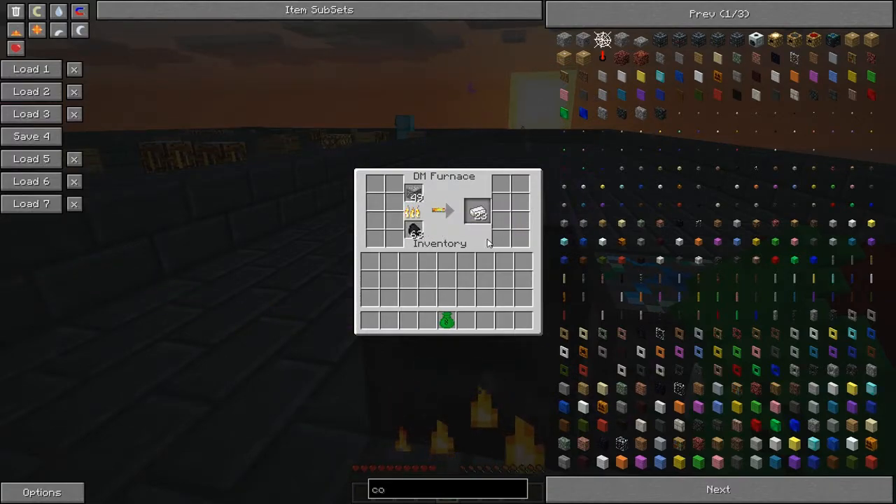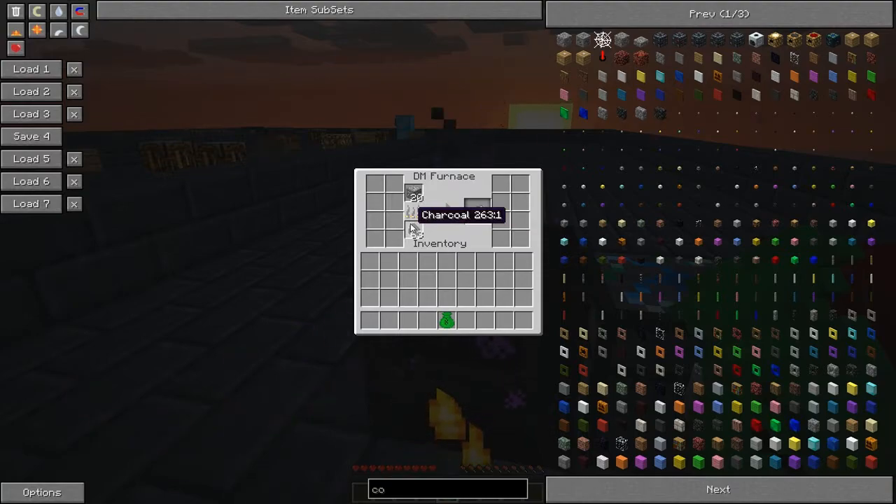Something interesting to note: charcoal is worth one normal piece of coal for every four. A normal piece of coal, when put in here, will last four times longer — so it's up to its proper EMC equivalent.